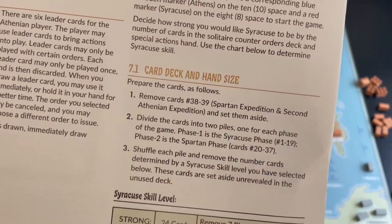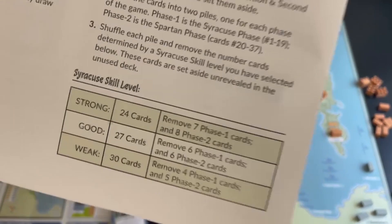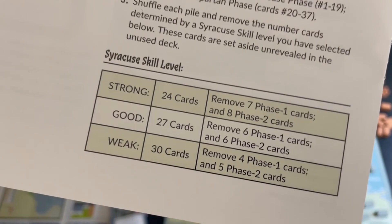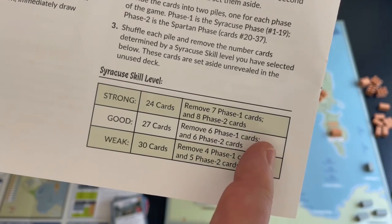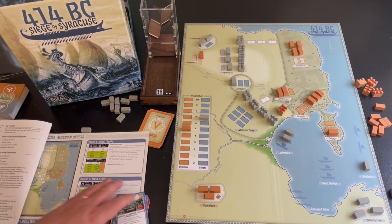In rule section 7.1, card deck and hand size, it tells you how to build the deck for one through three players and four through eight. The difficulty level is determined by deck size: the Strong Syracuse Defender uses only 24 cards, giving you just 24 turns to win — much harder. The Weak Defender gives 30 cards — six more turns. I typically play on Good, which has 27 cards. Strong is a great challenge; I've played it once and it's very hard to defeat.